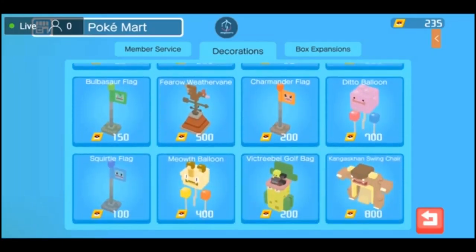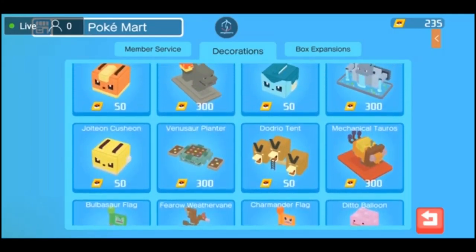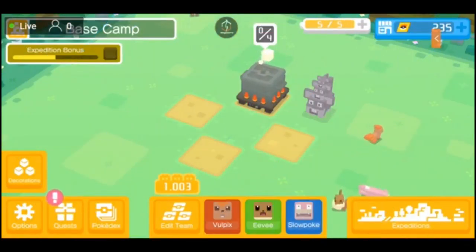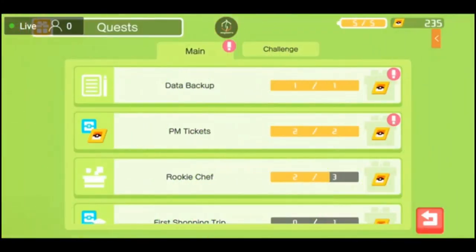A lot of these decorations look really cool, but I did find out that the Mewtwo Arc — the most expensive thing here is the Kangish content. What does this do? Chance for Pokemon with a multi-socket times two — okay, that's pretty cool. But I did find the Mewtwo Arc giving you extra battery life to go ahead and do expeditions is actually a much better thing than most of these. I just feel like the Mewtwo Arc is pretty OP — it means you get to play the game a lot more in one sitting. I find the Mewtwo Arc better for free-to-play people like myself.